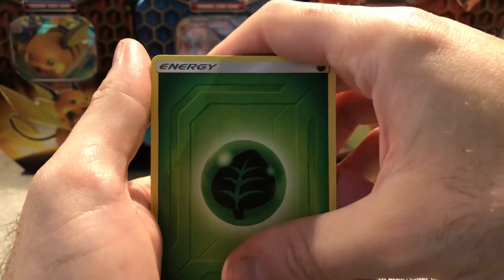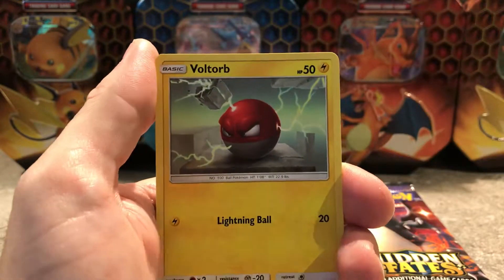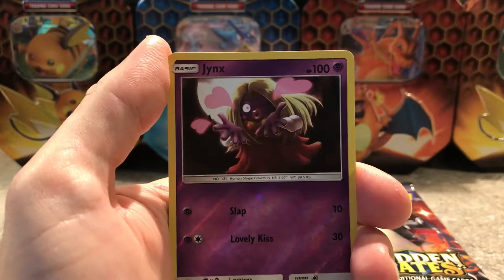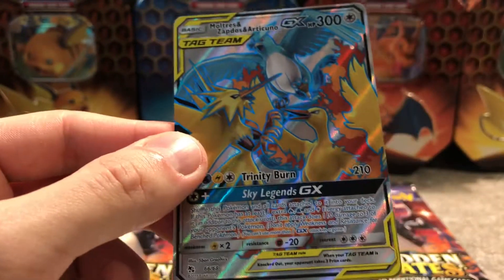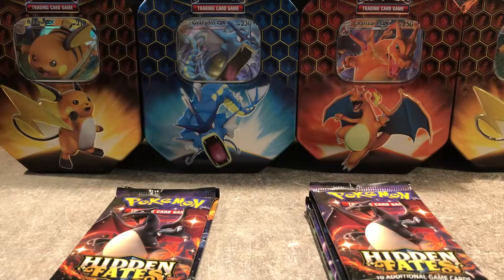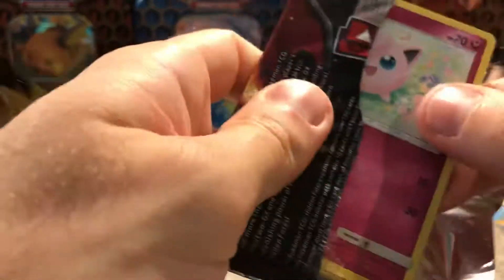Let's see here — we saw something there, what could it be? Energy card, Sabrina's Suggestion, Charmeleon, Misty's Determination, Voltorb, Koffing, Cubone, Judo, Jinx, and Holo — the Birds again! That's the second time I pulled the Birds. Amazing! Let's sleeve that one up. Great card, it's really beautiful. That's my second one — I think I have all the Birds now. So that's amazing.